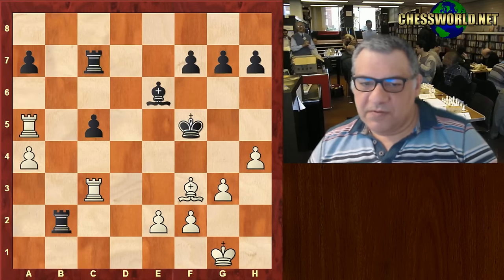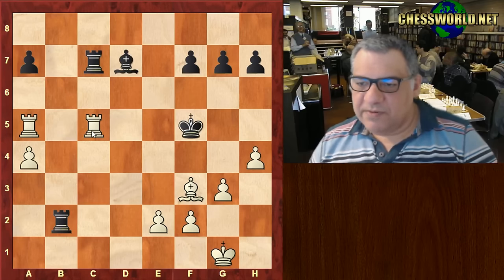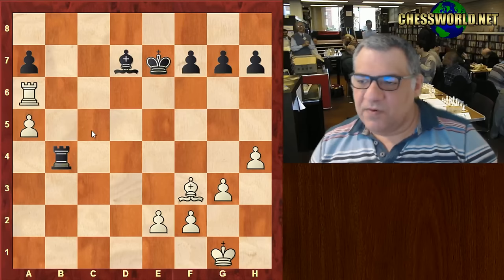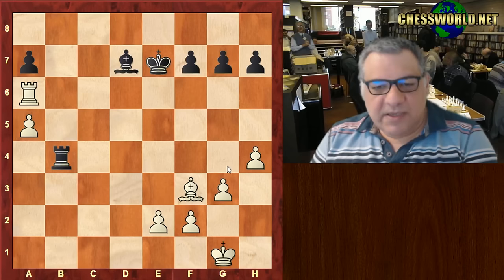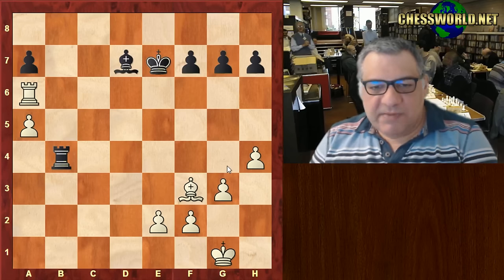Rook c3, check, a4, Rook c7, Rook a5 - the c5 pawn is dropping off. White is a pawn up and is able to protect. A4, check and protects again, and he's going to be winning - a7, being two pawns up.